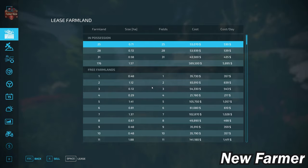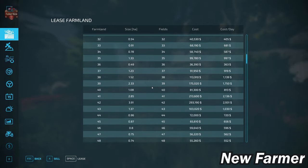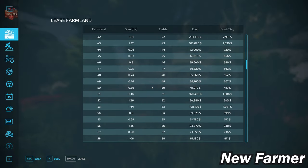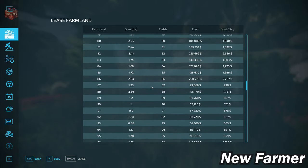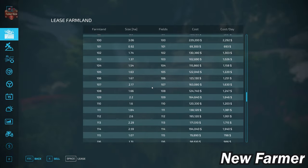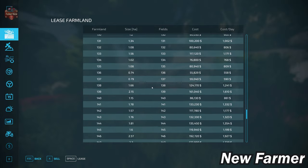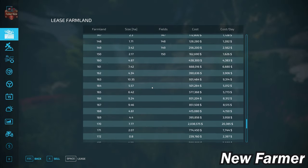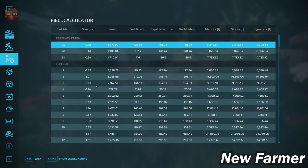Let's take a look at our farmland lease screen. This shows all buyable farmlands, their sizes, which fields they include, and how much each farmland costs. We can cross-reference this with our field calculator screen to see the specific sizes of each particular field. We start by owning fields 25, 28, and 31, which all range in size from right around half a hectare.